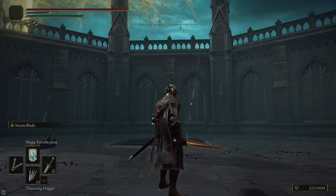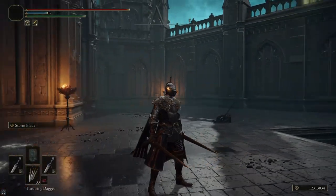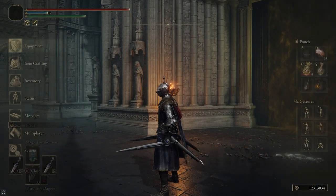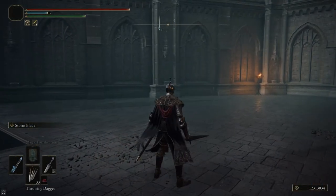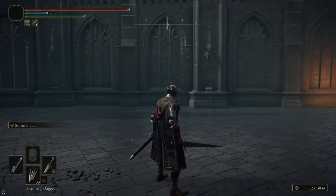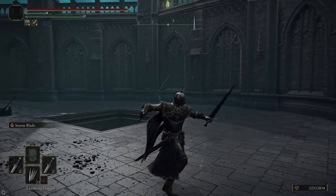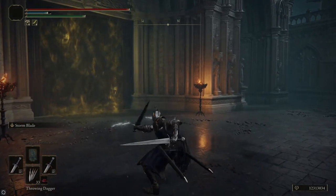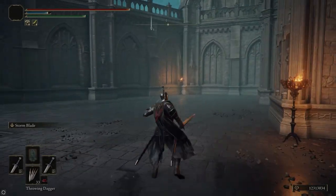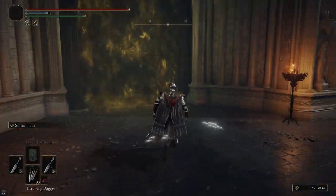We're going to use power-stanced straight swords, also called dual wielding. One of the broadswords has Stormblade, which is a great attack at range since Rennala likes to jump away. If you don't know about power stancing: if you're holding two weapons of the same type — any two straight swords, any two hammers, etc. — hitting R1 attacks with your right hand, R2 does heavy attacks, L1 attacks with both weapons at once, and L2 uses your Ash of War. You can't do a heavy attack with power-stance weapons. I chose to power-stance straight swords because they're really fast and hit really hard.